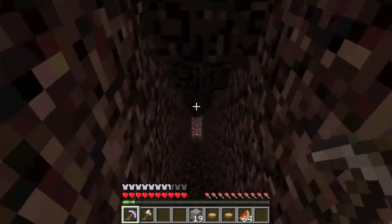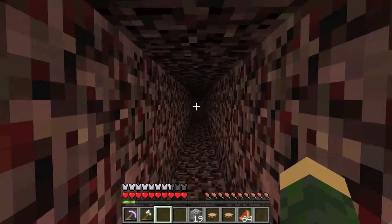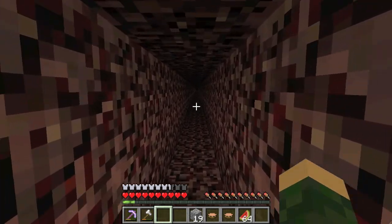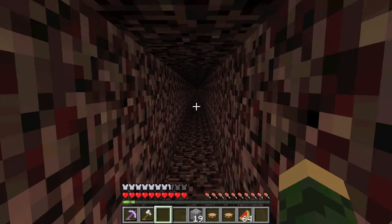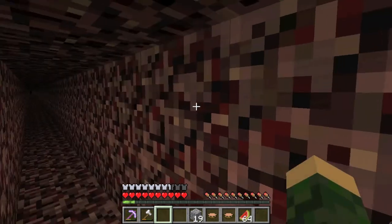Down this tunnel that's right next to my portal is actually the way to another person's house — someone else who's on the server. They're not on right now, of course. This goes about 1,000 blocks total — about 700 this way, and then about 250 that way.